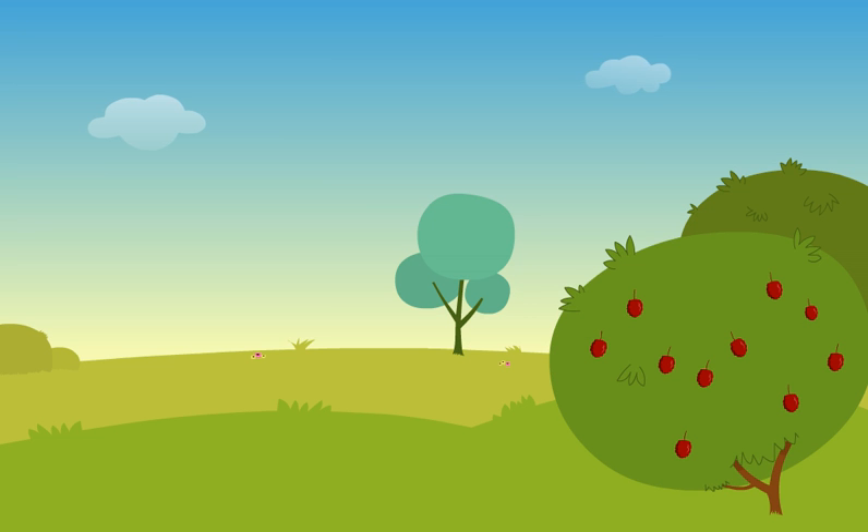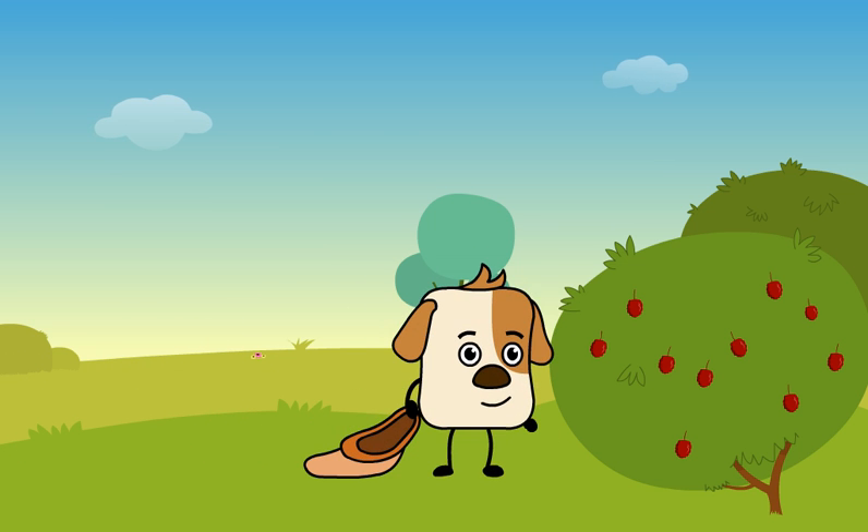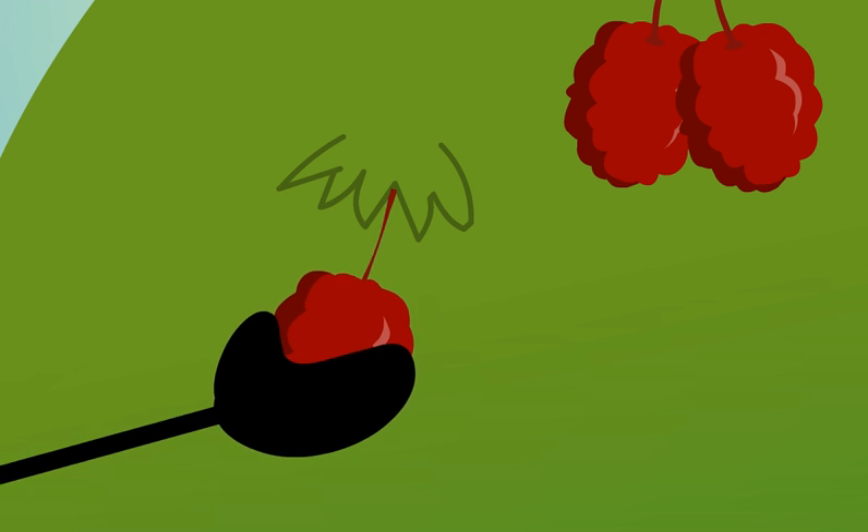Gull has already collected the bananas for his party. At the party, Gull wants to give his friends six mulberries along with the three bananas. So he starts collecting mulberries in his bag.